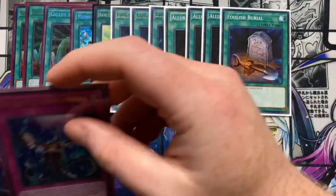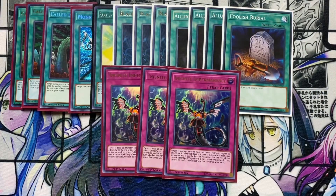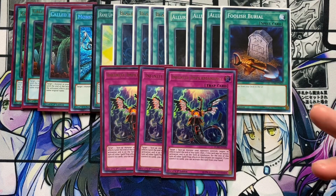For traps, I'm running triple Infinite Impermanence. Ideally I'd play the archetype-specific Blackwing trap — the one that negates something and lets you special summon Blackwing Dragon — but I can't find it anywhere. Impermanence is also an amazing card, though it is very expensive. If you have access to that Blackwing-specific trap card, definitely consider it — let me know in the comments below what the name of that card is, because I cannot think of it right now.